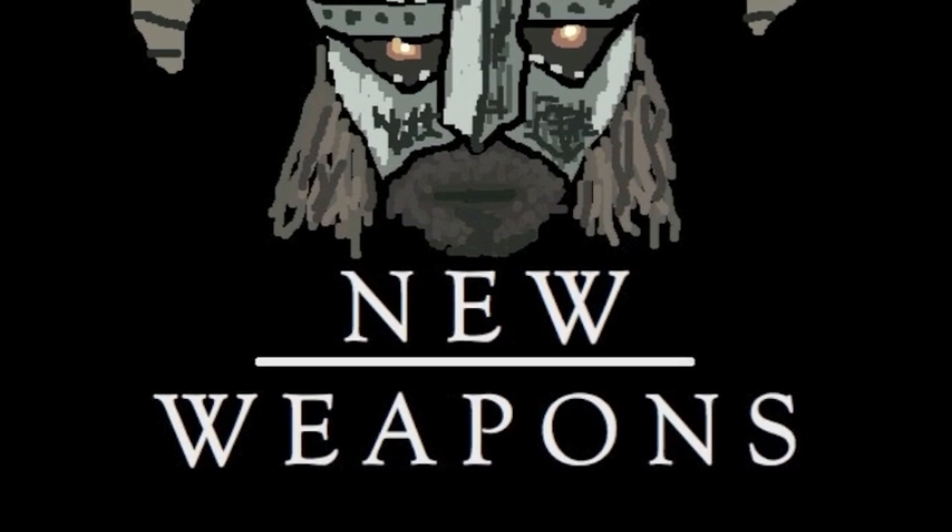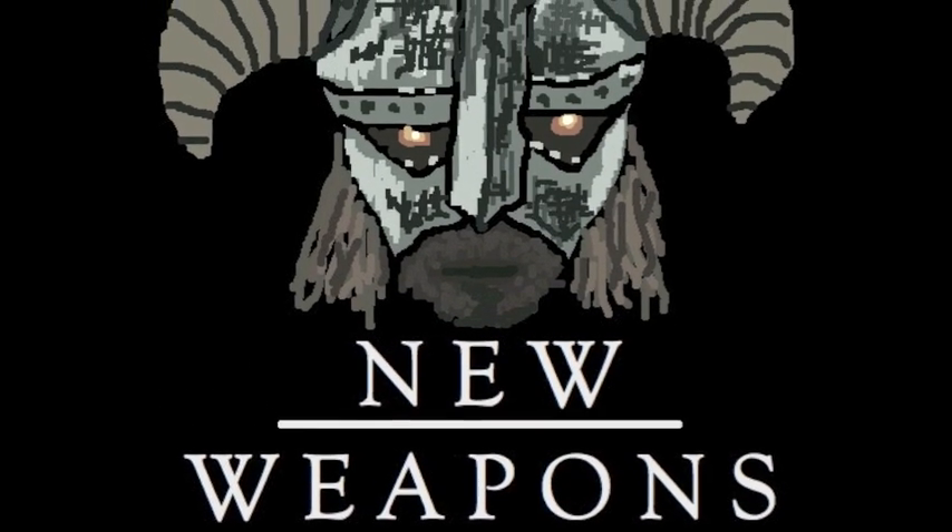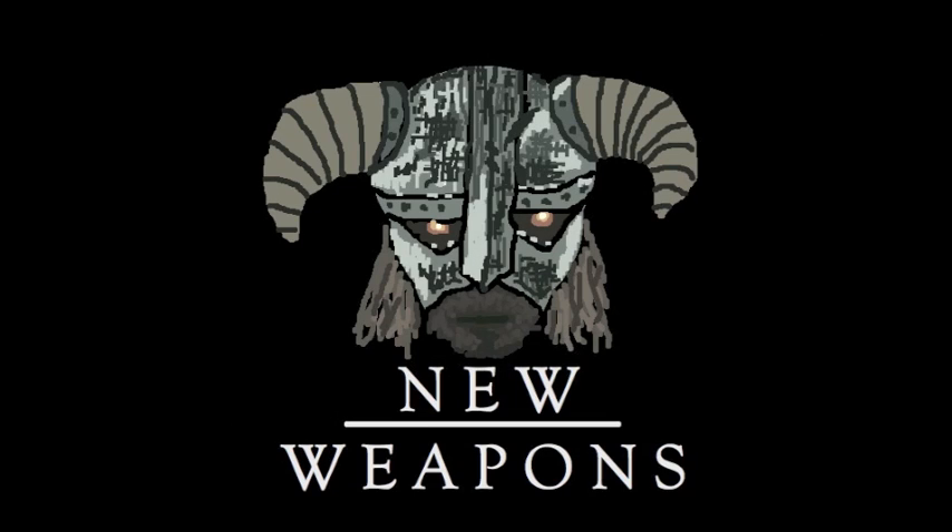New weapons. I've only been playing for a couple of hours so far, but I've already come across a few new weapons. The crossbow is one of the obvious additions — you get that almost instantly after you start the quest. As soon as you enter Fort Dawnguard, they give you one and tell you to use it. It has very high damage, is slightly slow to reload, and has a knockback effect on enemies.